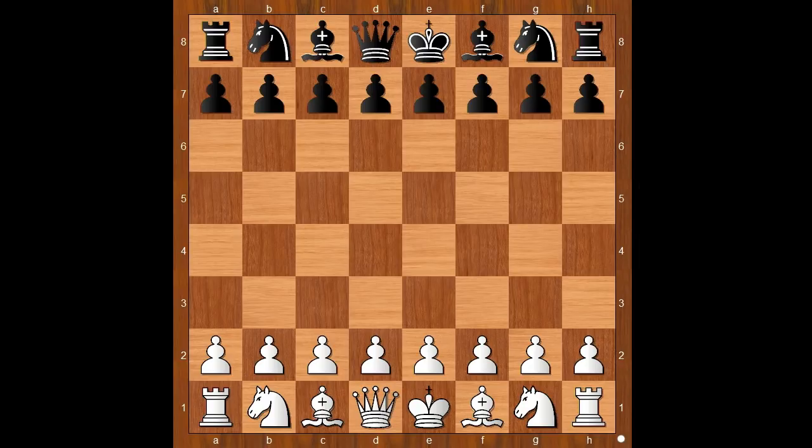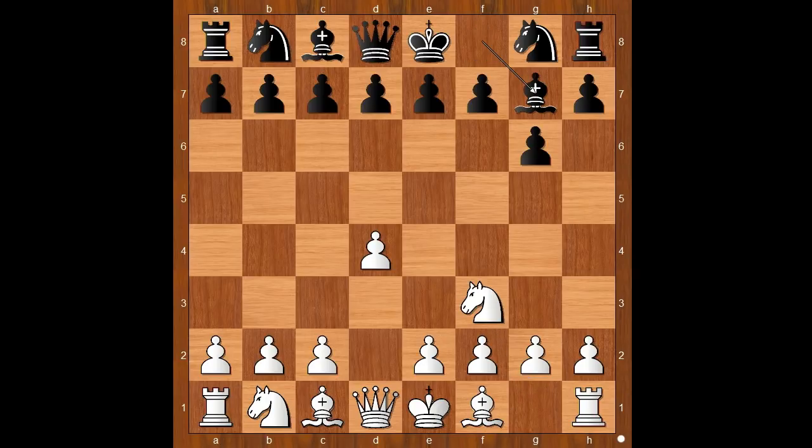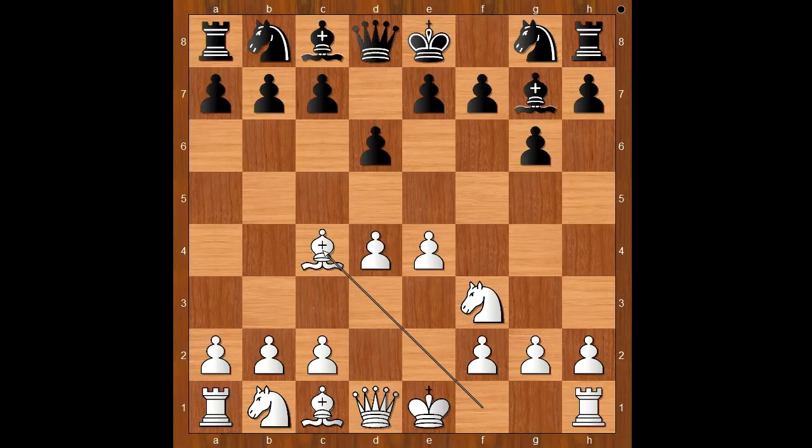Nicholas Pert had the white pieces and he started with e4. Seringa Kemp played g6, the Modern Defense. Knight to f3, Bishop to g7. Then e4 — the game transposed to the e4 opening. d6, Bishop to c4 — white is not playing c4. e6.